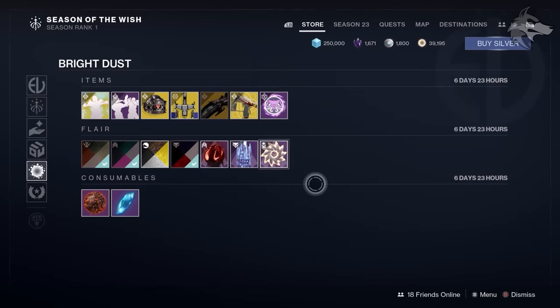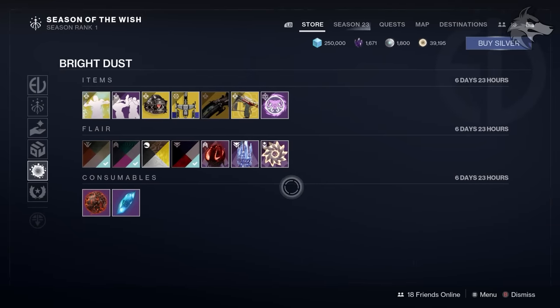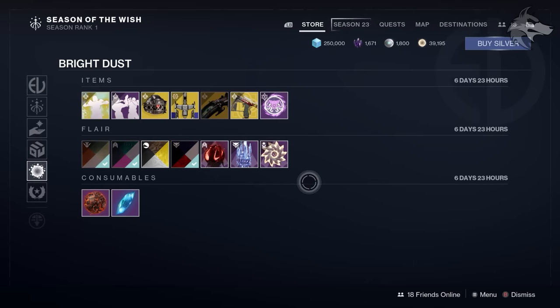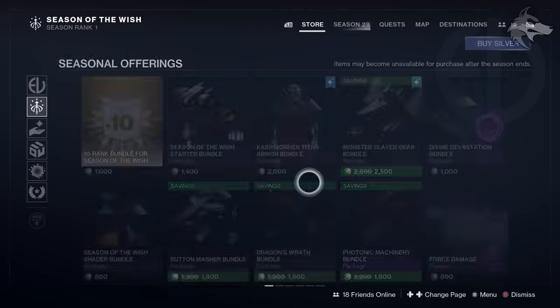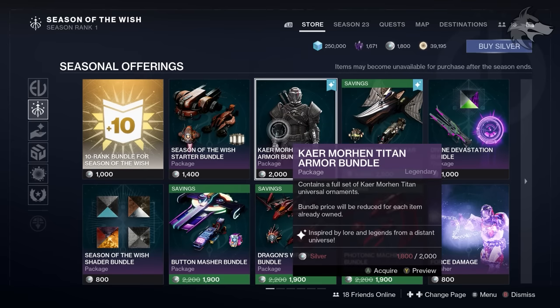Let us know anything you plan to grab. I'll keep you posted on Bright Dust versus Silver items early on this week when I can. It makes sense that we don't get a ton of brand new stuff available for Bright Dust, but you can jump in and preview all the items available for Silver — just keep in mind many of them will be available for Bright Dust later in the season as well.